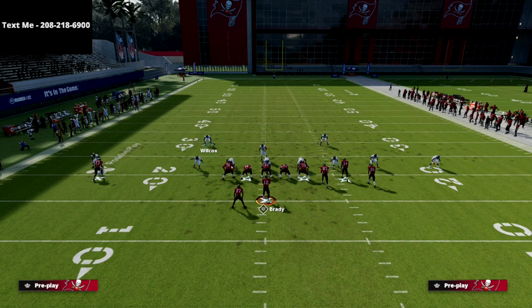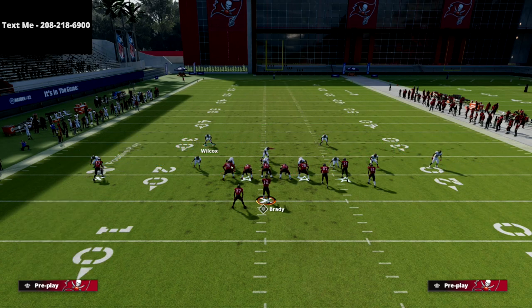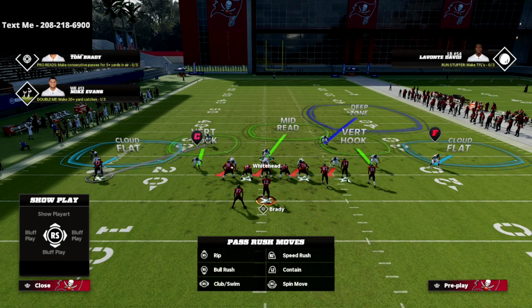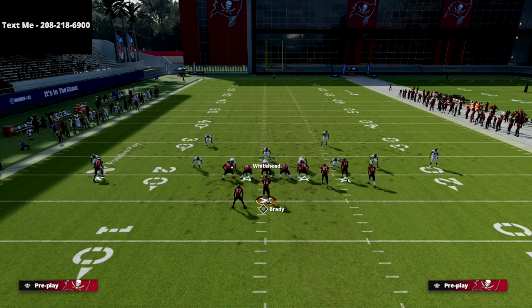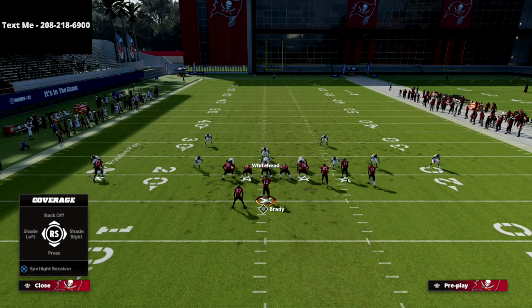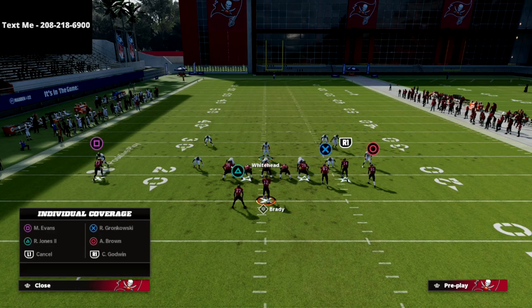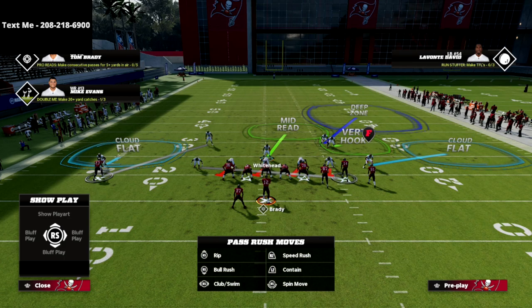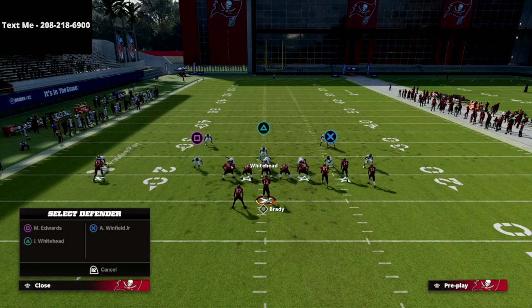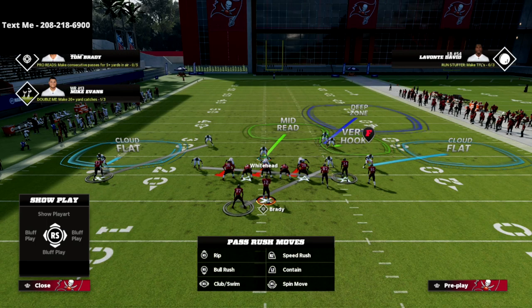Here's another thing you can do. We're going to take Wilcox and man him up onto Mike Evans — that's going to take away post routes, vertical streaks, and anything inside with inside leverage. Now I can cross man onto the slot corner. Then since I'm not manning up my outside linebacker on the right on Mike Evans, I can man him up on the running back — taking away routes like the in route, the seam wheel out of mesh post, and stuff like that.